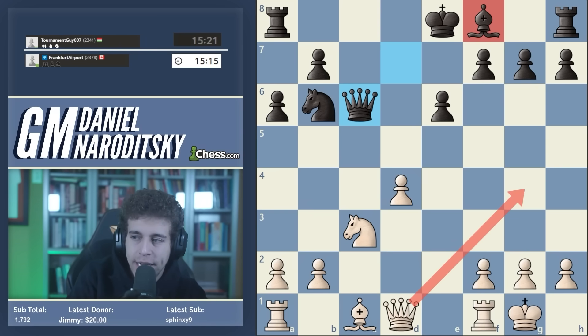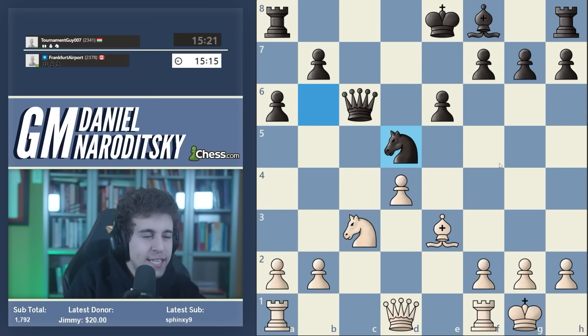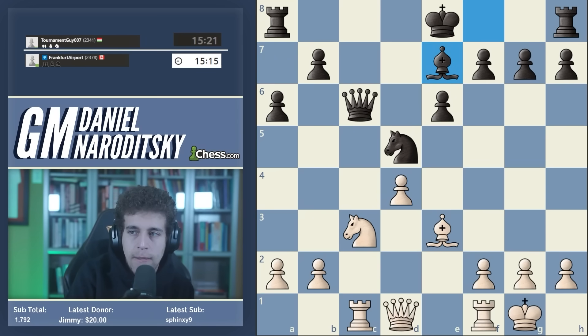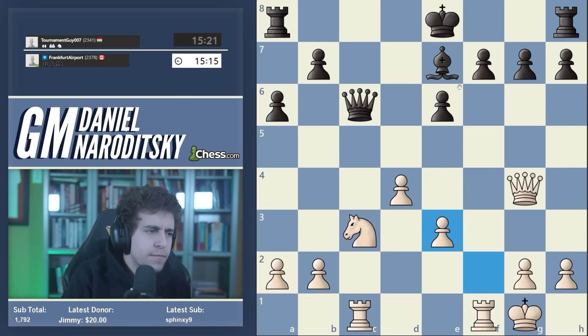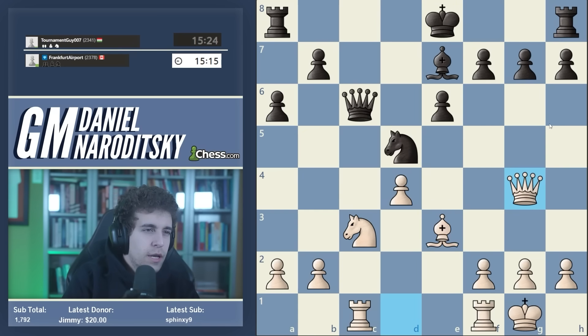Typically white takes on c6, black takes with the queen, and by delaying the development of the bishop you're taking the sting out of the queen g4 idea. I think white usually plays bishop e3 here, black can centralize the knight, and this is just a dead equal position. White is not worse but has no advantage - rook c1, bishop e7, and if you play queen g4 here black can eliminate the bishop before castling: f takes e3, castles, and black is completely fine.